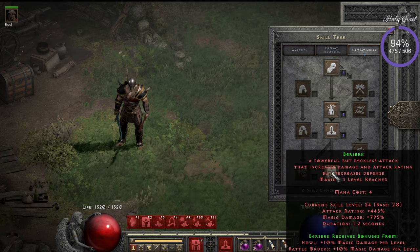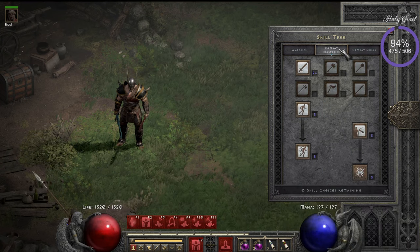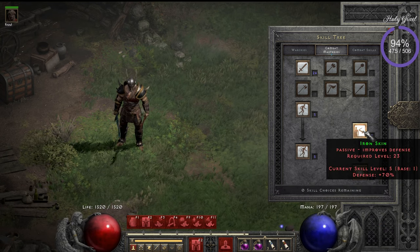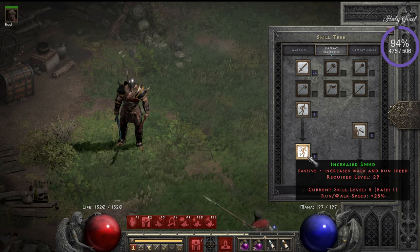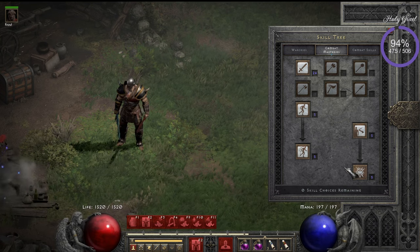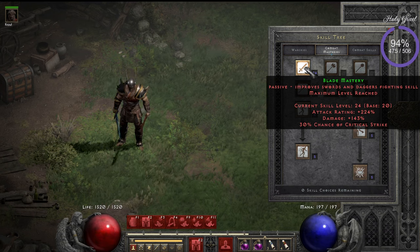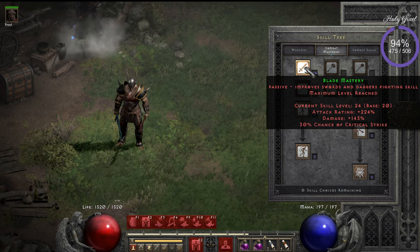We put 20 points in Berserk. In combat skills, you probably always want Natural Resistance, Iron Skin, Faster Walk/Run Speed, and Stamina. Then we want Blade Mastery because I'm using blades at the moment. Blade Mastery gives attack rating, damage, and chance on critical strikes — all nice. If you don't hit the monster, you have to swing again and that wastes time.